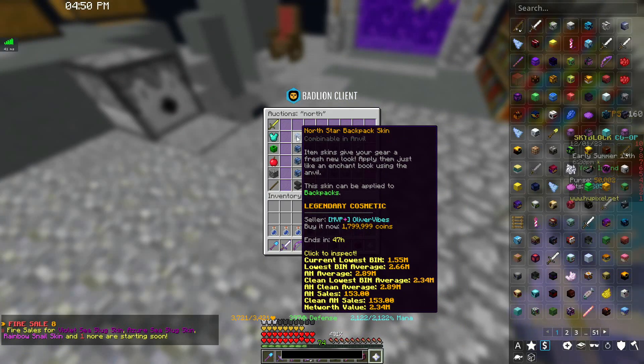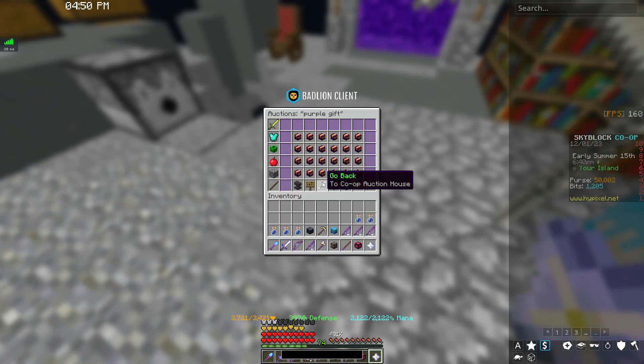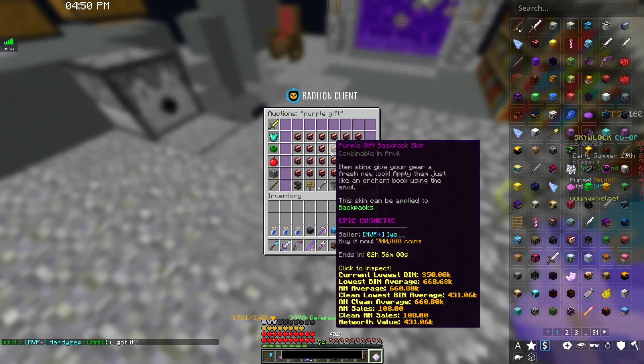Now some of these are worth more than others, of course. The north star skin is worth almost two million, whereas the purple gift skin is only 400k. The ones that require you to have ranks are going to be worth more, but still it's free coins no matter what rank you are.